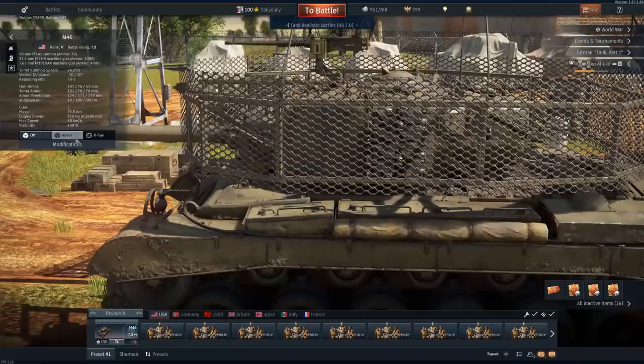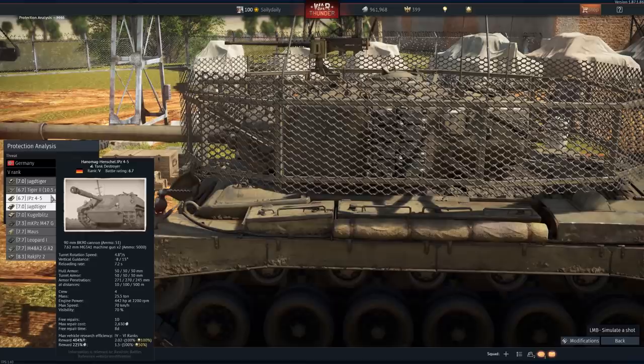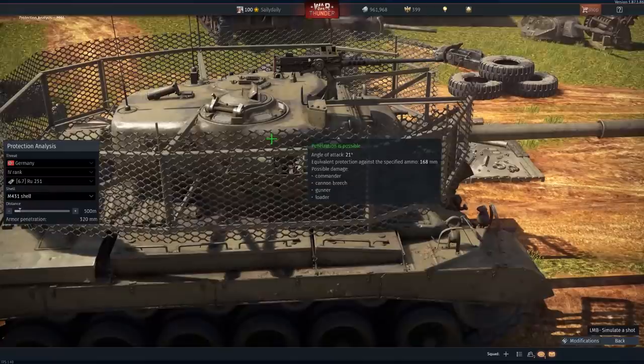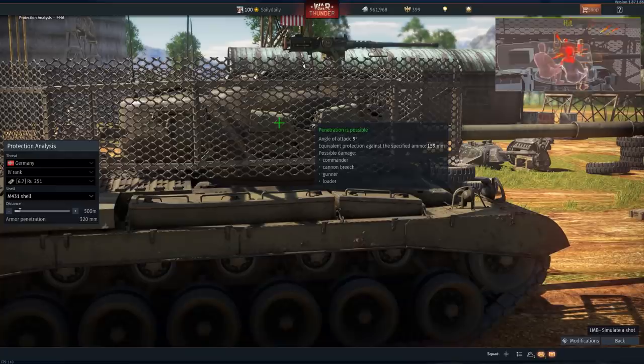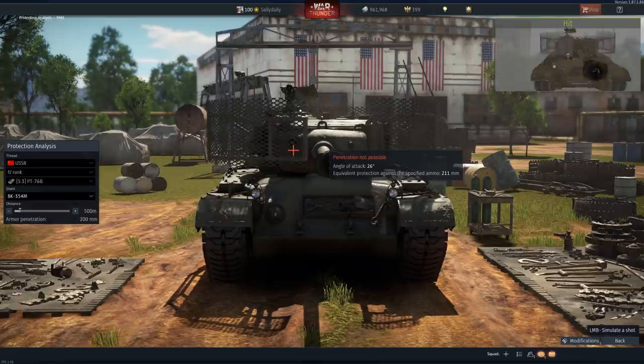Let's use an enemy tank we can face — let's do an RU 251, let's do a side shot. You can see it detonates, but it's so powerful that it's still able to go through. That's pretty neat — you guys saw that, right? So this one it kind of works.